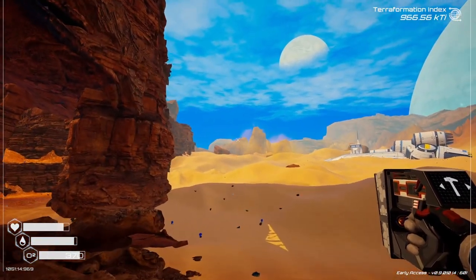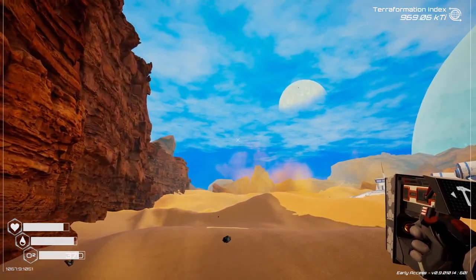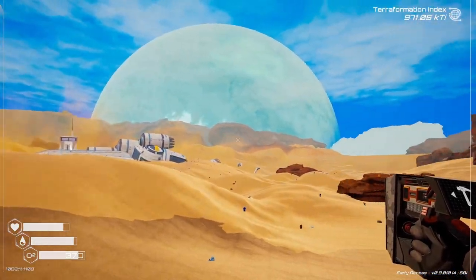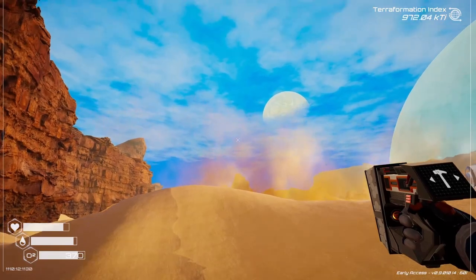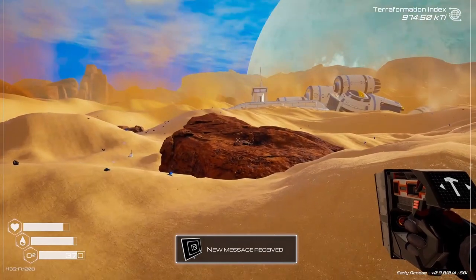I think maybe the jetpacks get quicker with tiers — like tier 2 and 3, you can fly faster. It would really be cool. I thought there was supposed to be like an underground bunker road here somewhere.